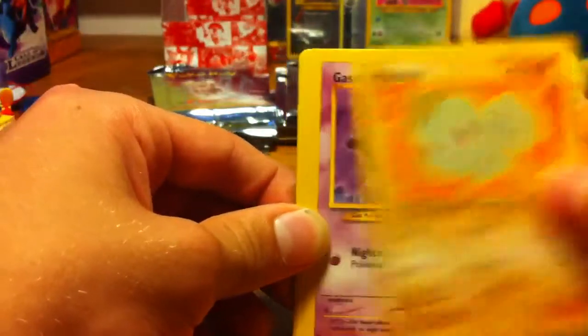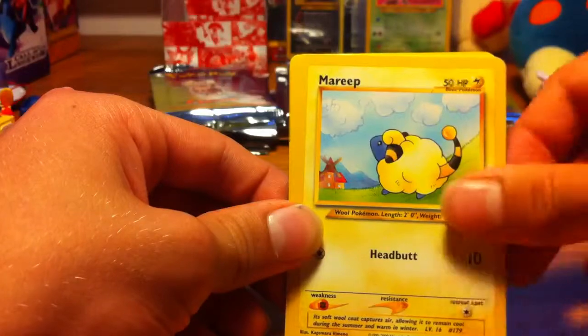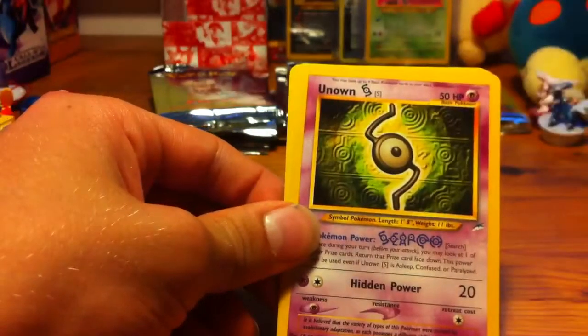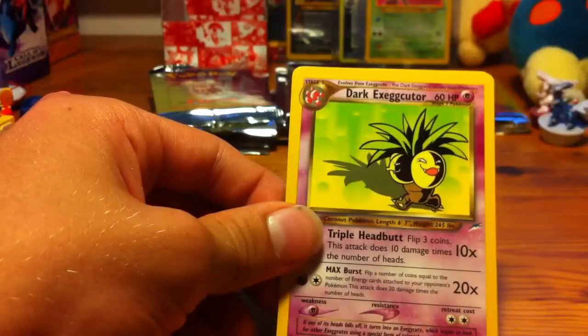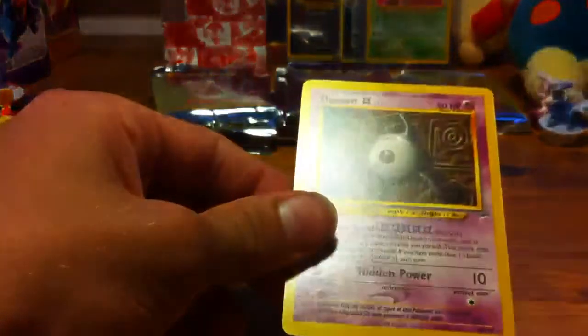Slugma. Machop. Ghastly. Swinub. Mareep. Porygon — that's a nice artwork. Unknown S. Dark Fortress. Dark Exeggutor. Dark Wigglytuff. And another Unknown X — that Pokemon's Power name is literally XXXXXX, it's pretty funny.